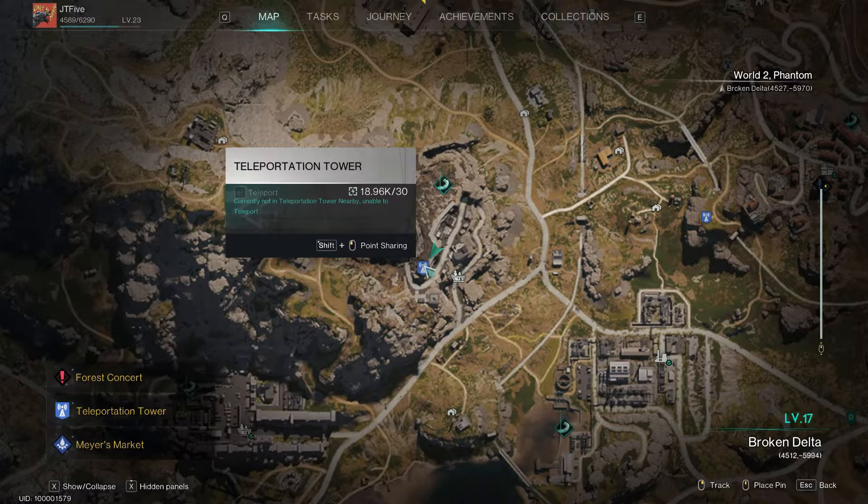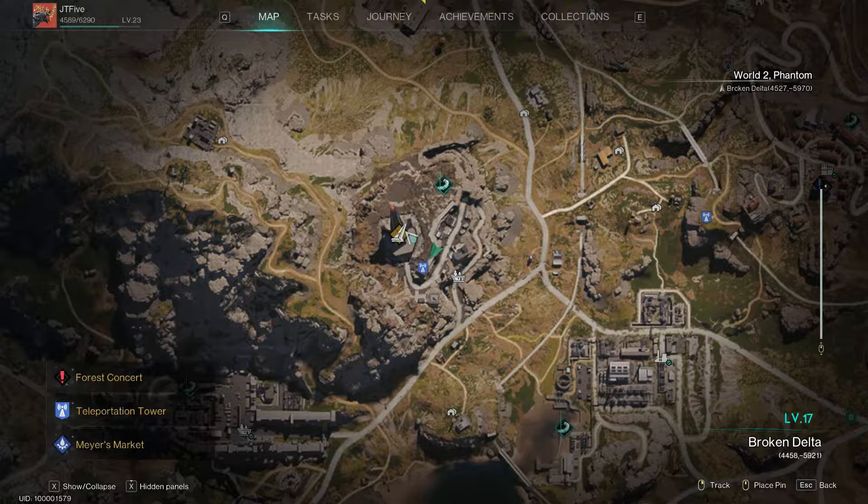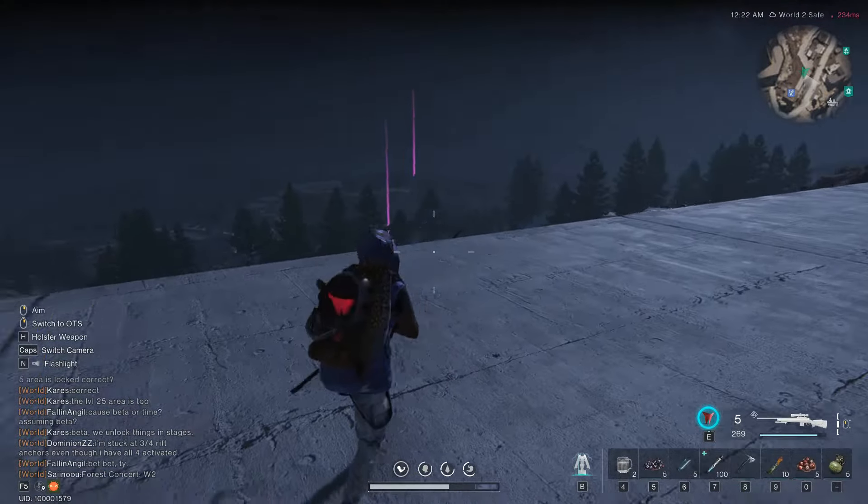JT5 here, and this is where you can find a mysterious crate in Dire Cliff Monolith for closed beta 3. As we continue, please like, comment, and subscribe — highly appreciated.